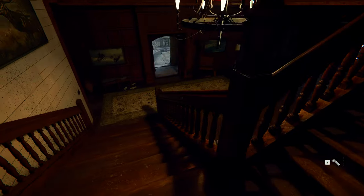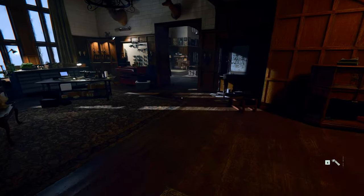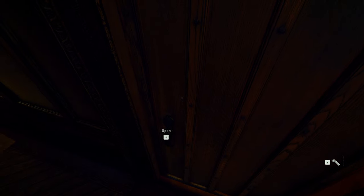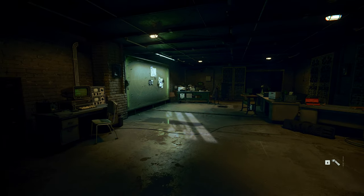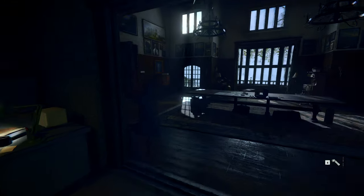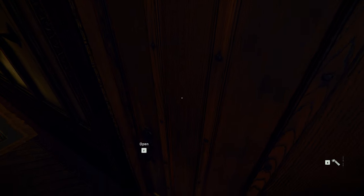We don't know where the code is yet. I was wandering around trying to find it - I thought it was on a wall or something, but it's not. You've got to complete some little secret mini-games. The first thing you want to do is go from the main mission select screen and come back here just behind the guy in the wheelchair.